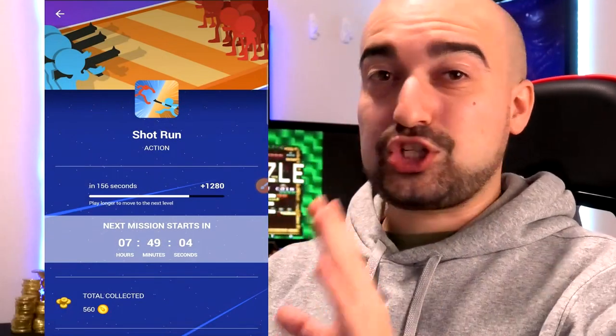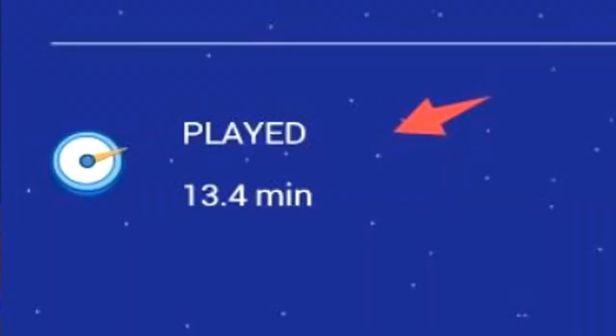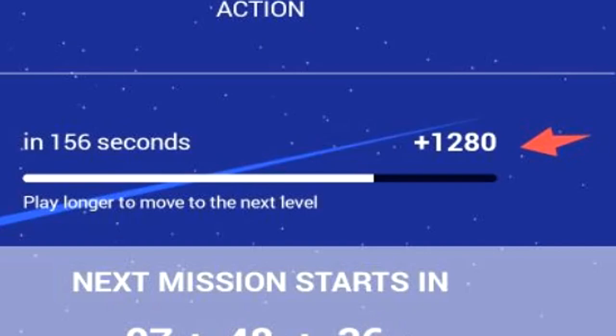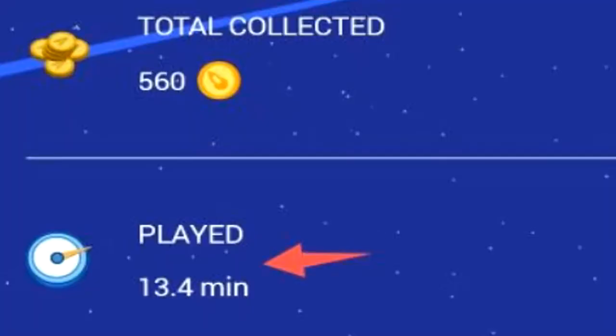So now we're back after playing Shot Run for about 13 minutes, which you can see here represented by the play time. I only earned 560 of the coins for 13 minutes of gameplay. And it seems the longer you play the games for, the longer it's actually going to take to get to the next level. And when I do get to the next level, that's the amount of time that's going to be added on before I get my next set of coins. So breaking that down, that's 13.5 minutes almost for 560 coins.